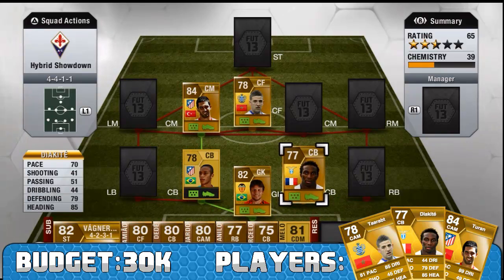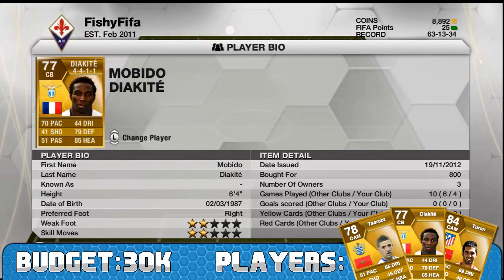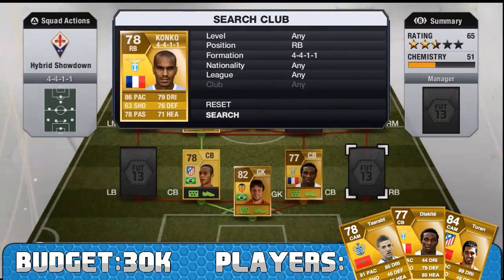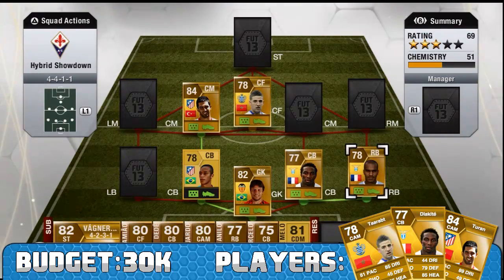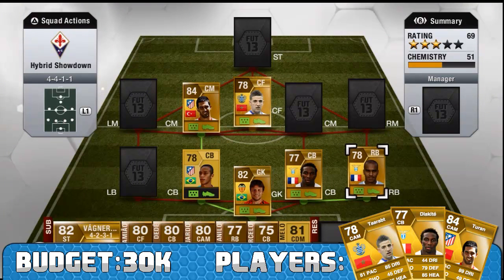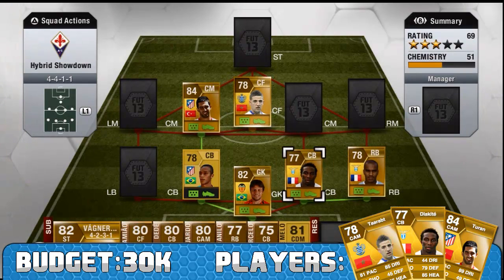Then you've got Diakite with 70 pace, 79 defending and 85 heading. He's 6 foot 4, 800 coins — very close to his discard price. A fantastic, very solid player overall. At right back, as you might have guessed, it is Konko. He gets a really strong link with Diakite. He's got 86 pace and the rest of his stats are averagely good. He's also got a 4-star weak foot. 1,000 coins — a solid right back with no complaints.